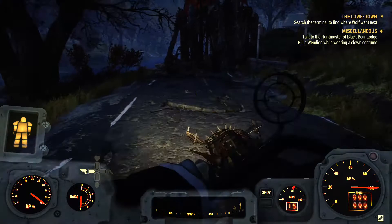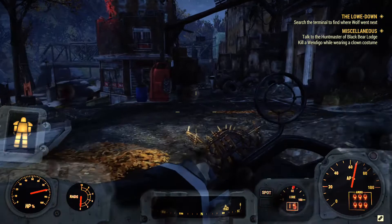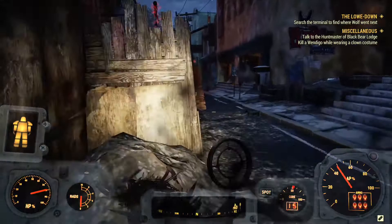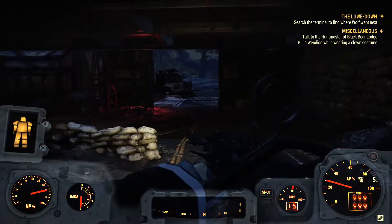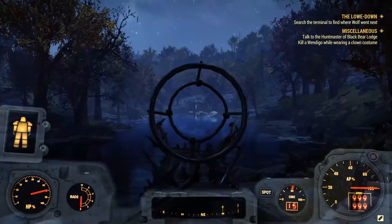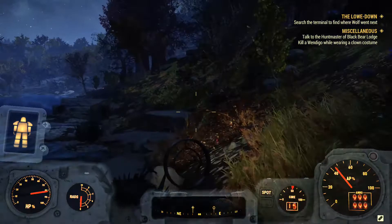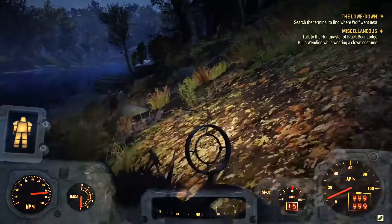Whenever you fast travel there, the game will spawn you on the road. You wanna follow where I'm going — just keep in mind this place is full of enemies. Go straight, keep going up this road. It's pretty straightforward and easy to find. Keep going until you reach a boat in the distance. Usually Blood Eagle Raiders spawn there, so make sure to have some ammo and stimpacks on you.